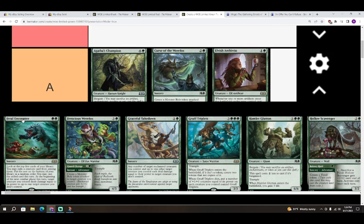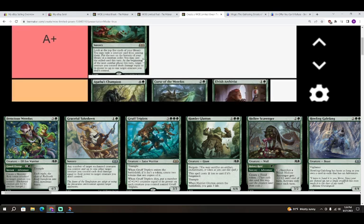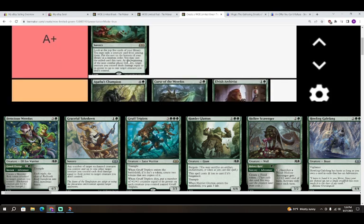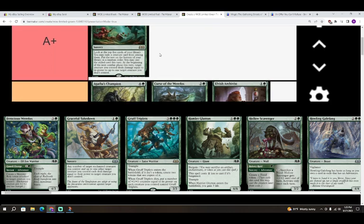Next is Feral Encounter — green green for a sorcery. Look at the top five cards, you may exile a creature card and cast it this turn. At the beginning of the next combat phase this turn, target creature you control deals damage equal to its power to up to one target creature you don't control. I just like Feral Encounter — it's a card advantage spell, and even if you don't hit a creature you always get the combat Rabid Bite effect. Double green for a Rabid Bite all the time, and sometimes double green to cast the best card in your top five and get a Rabid Bite — it's really good.